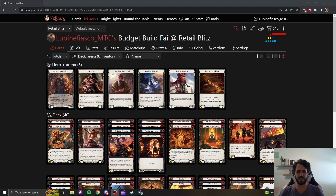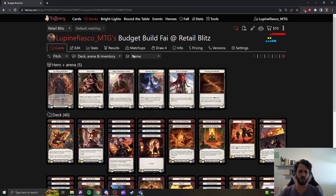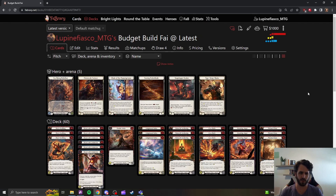The purpose of this list is to start you at the retail Blitz deck that you can pick up at your local game store or on Amazon, and take you from the 40 cards within that box all the way to the 80 cards found in the Ember Blade list that I did a deck tech on a couple weeks ago. You can find that video here.